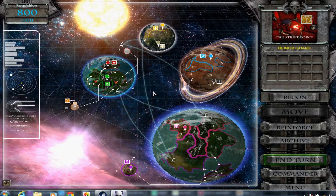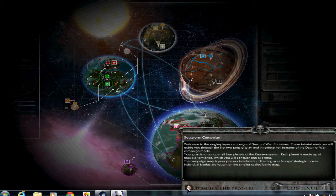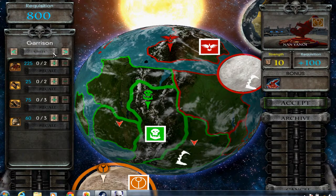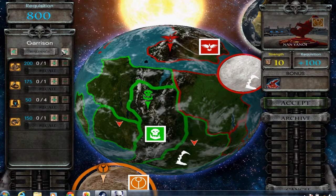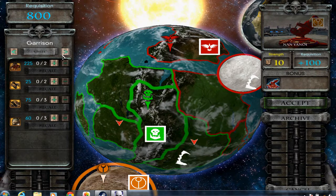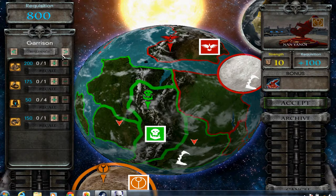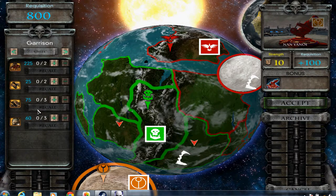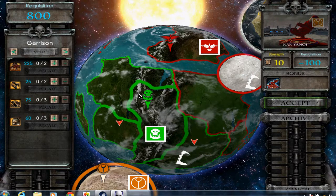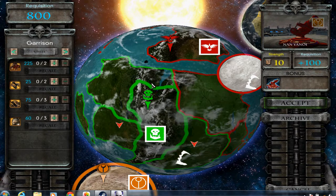That way you guys will be hanging on a thread, waiting and excited. The Tau start with one territory — they jumped in, took a moon, and put their base on it. Let's go recon our own base and go to the reinforce menu. You have the opportunity to garrison units into your base — it costs per building and you have a limit to how many buildings and units you put in there. You can beef up your base to where you can almost walk across the map and blow them up.